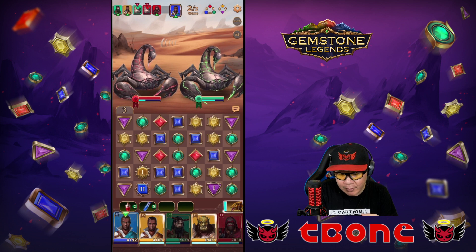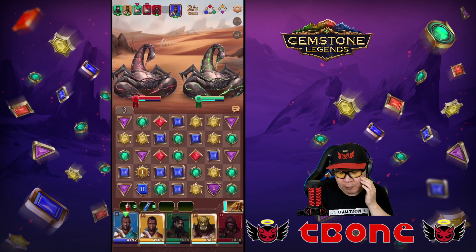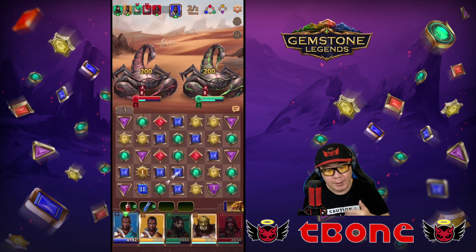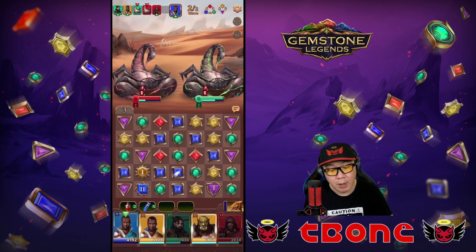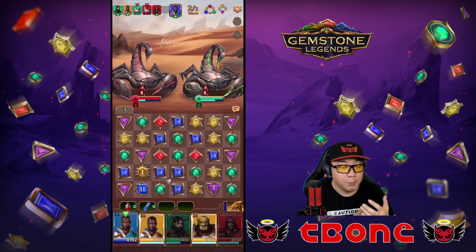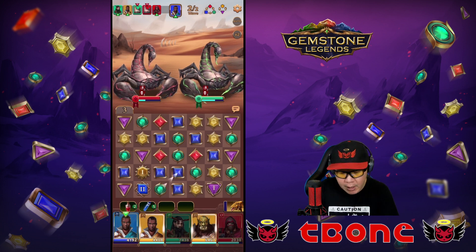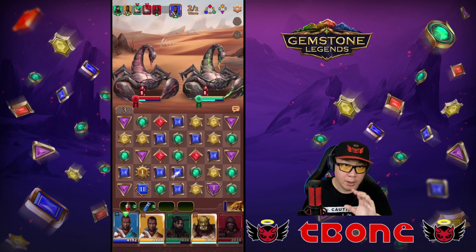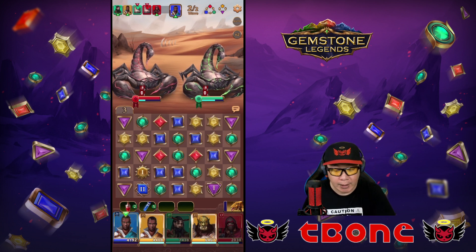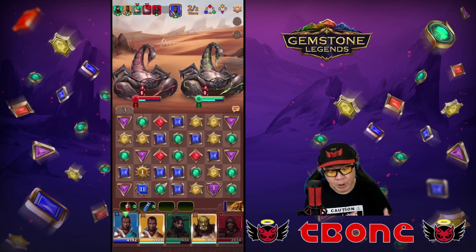What does the Topaz dragon do? It has a 100% chance to inflict color blindness on all enemies for three turns. What that means: once inflicted with color blindness, for example the red scorpion when it attacks my earth hero — it's going to only have the boost for the color of the hero, but if it matches a fire gem against my earth hero, it's not going to get that additional power boost against anyone. Basically you lose that advantage of matching the correct color.